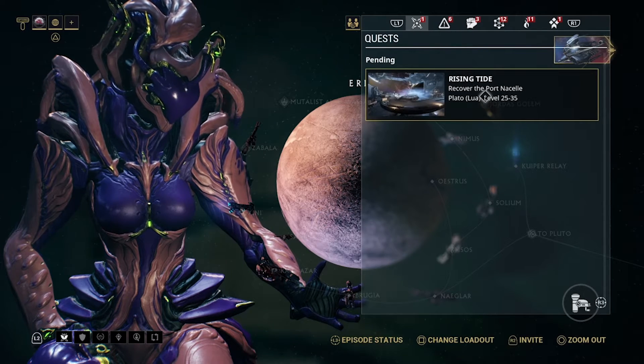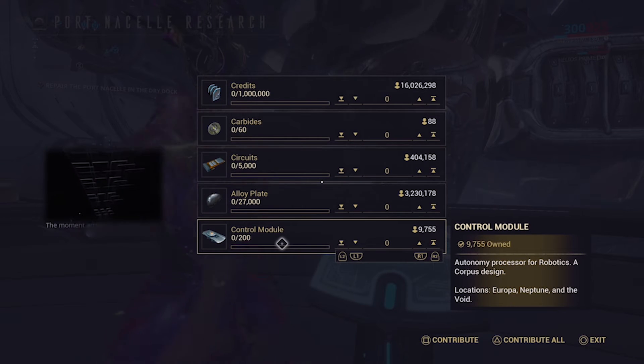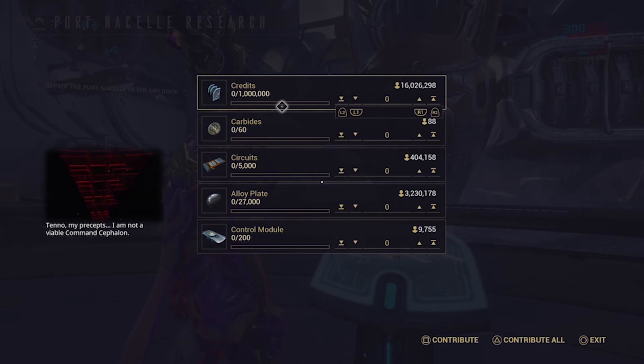After collecting the Portne Sol, head back to your clan's dry dock and begin researching it. You will need 1 million credits, 60 of the new resource carbides, 5,000 circuits, 27,000 alloy plate, and 200 control modules.